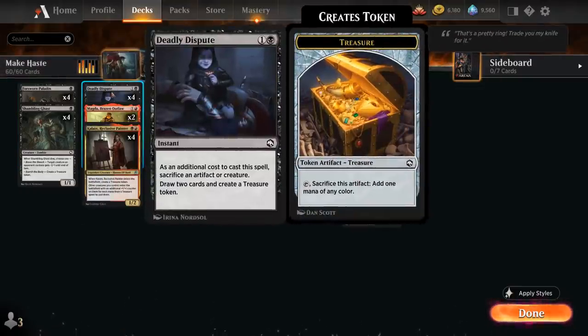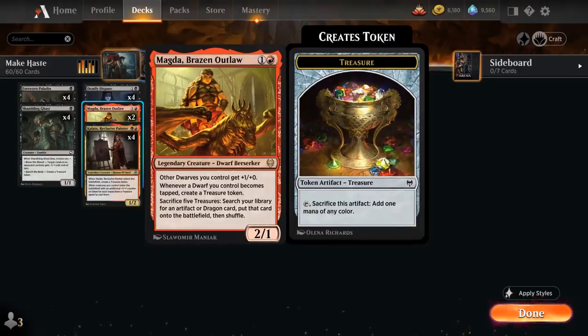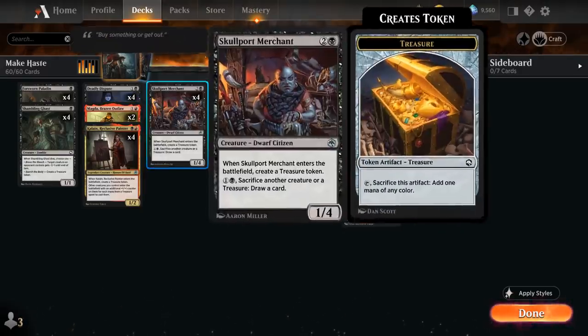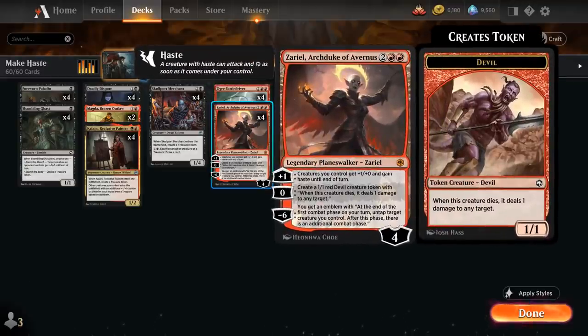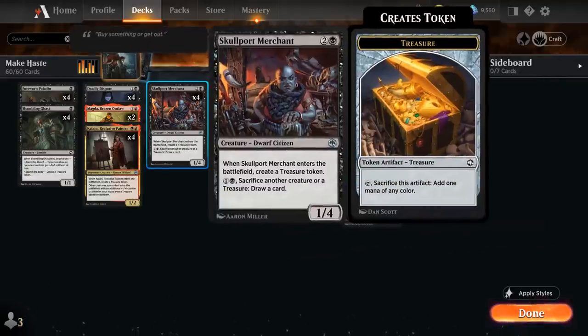At 2 mana, besides our 4 copies of Deadly Dispute, we also have 2 copies of Magda, which can generate treasures whenever one of our dwarves becomes tapped. And besides Magda we have the full playset of Skullport Merchant, which also happens to be a dwarf — a 3-mana 1/4 that when it enters the battlefield makes a treasure. For 1 black mana we can sacrifice another creature or treasure to draw a card — a nice mana sink, also synergistic with cards like Zariel that provide a steady stream of tokens to sacrifice.